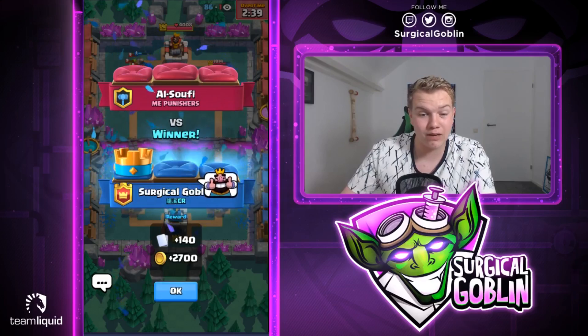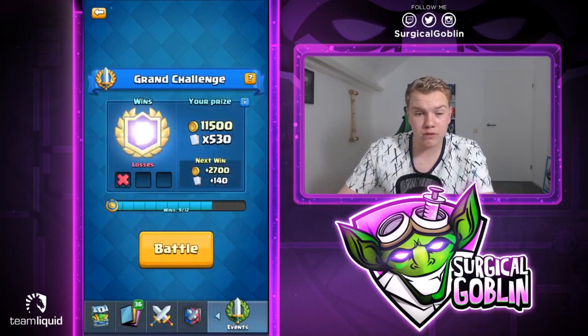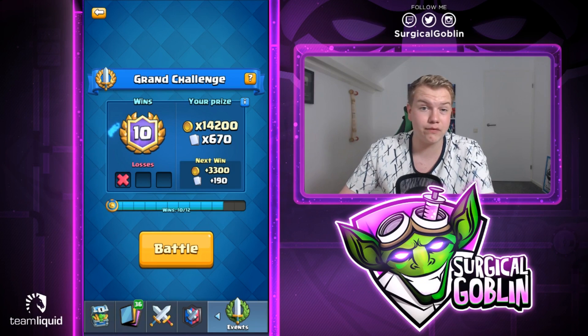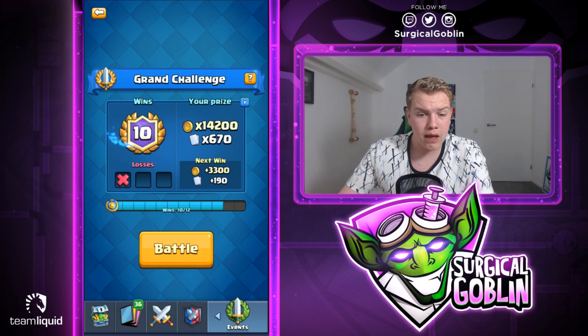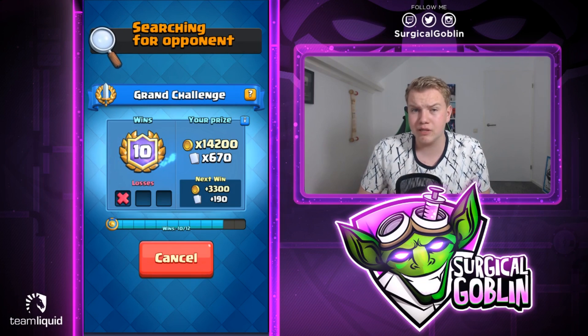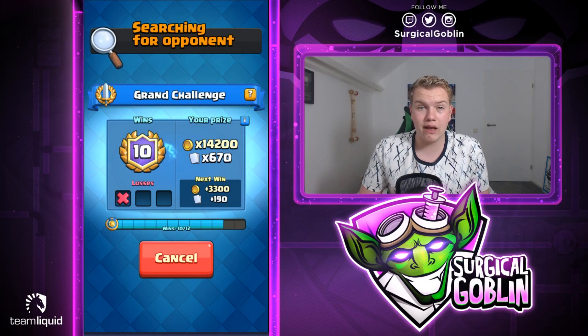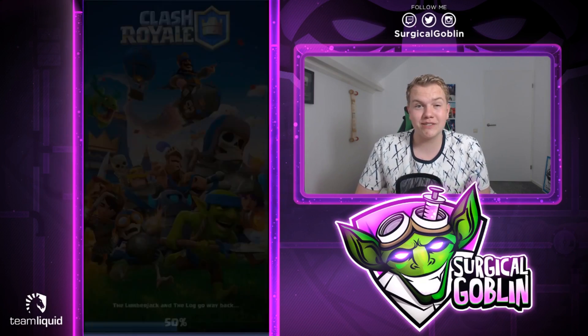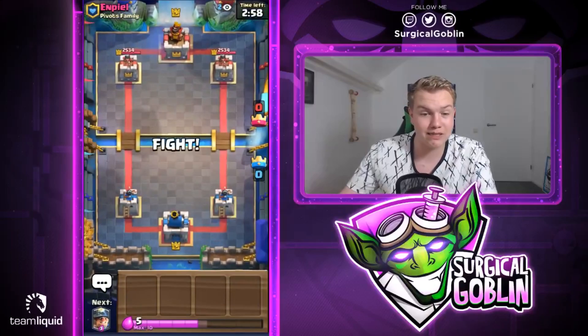As you can see, 10-1 in the grand challenge! The first match was quite interesting — he had good answers to our mortar: the pekka, poison, log, and kind of a bait variation with princess, goblin gang, rascals, goblin barrel, and royal ghost. Quite an interesting deck I hadn't seen before, but we managed to take the win.